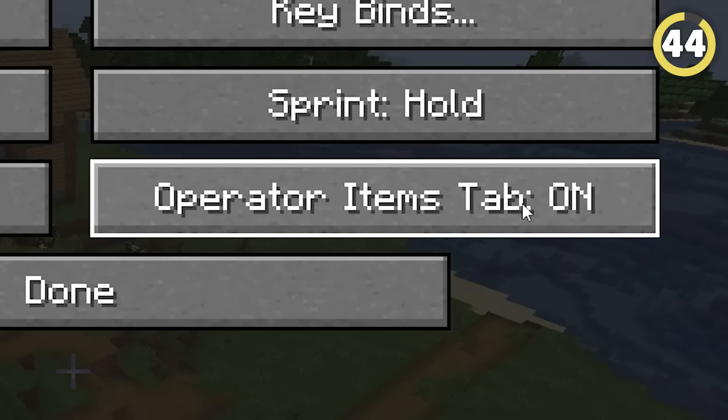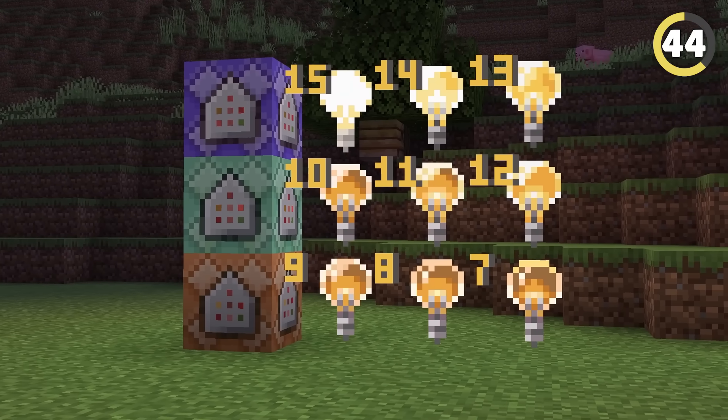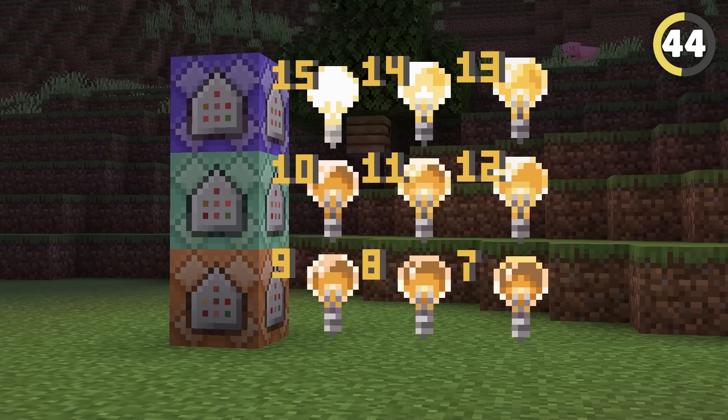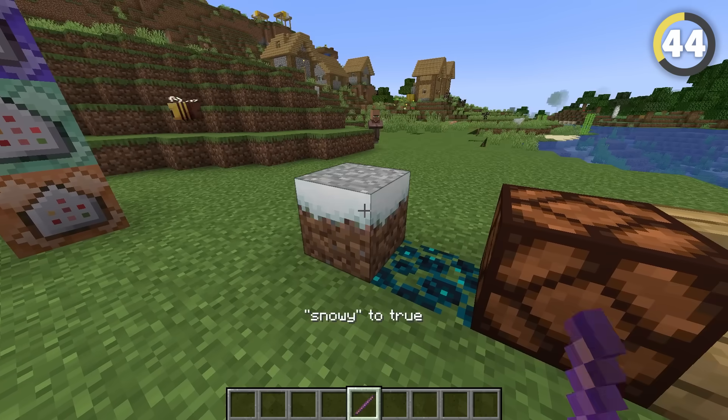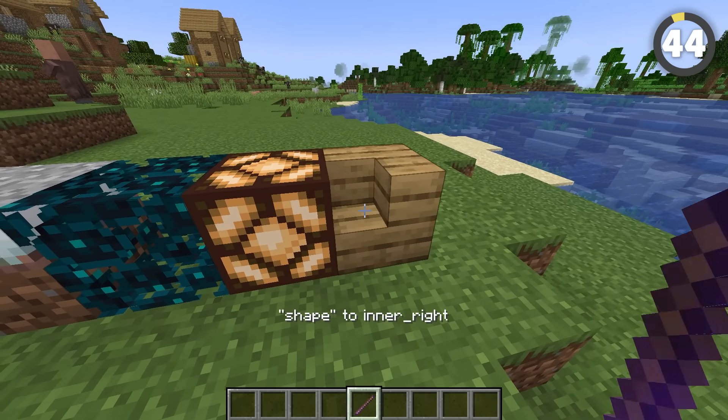We've also got a new setting that allows you to see all the secret hidden creative items. This includes command blocks, all the different types of light level blocks, which are gonna be super useful for builders, and even the secret debug stick item that lets you change the form of any block you want by just clicking on it.